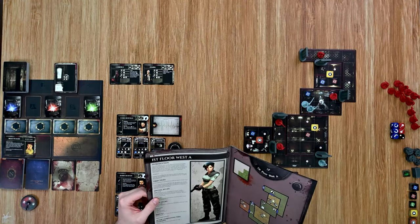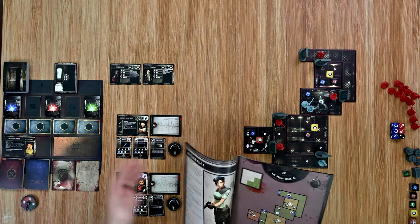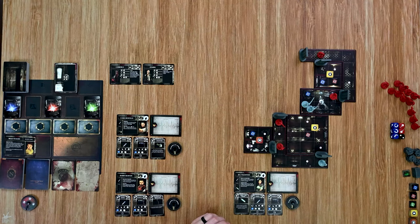This is also a safe haven — a character on the safe room tile does not have to draw a card during the tension phase, which can be very handy. It also gives me instructions on which cards to include in some of the decks and the number of exploration cards — this one will have two. After completing this scenario I'll add the first floor West B scenario card to the map, depending on whether you guys want me to continue playing additional scenarios.